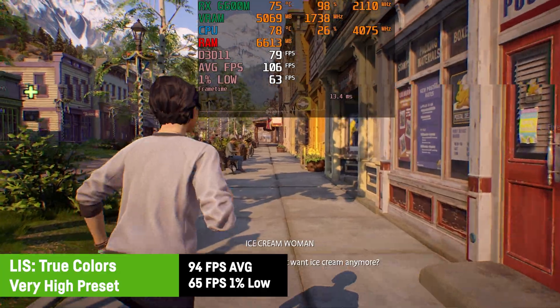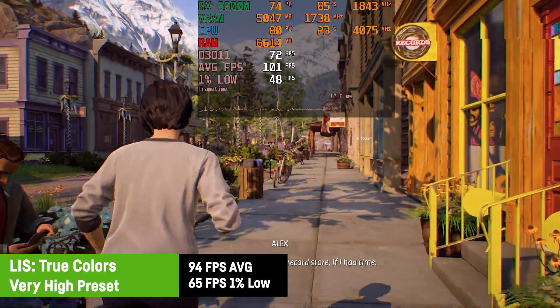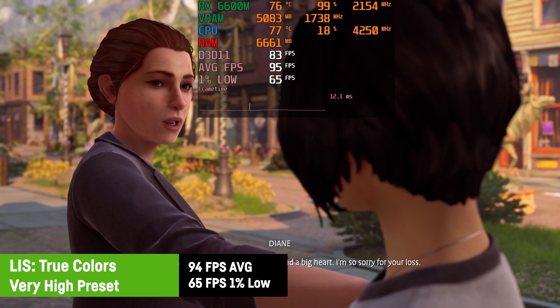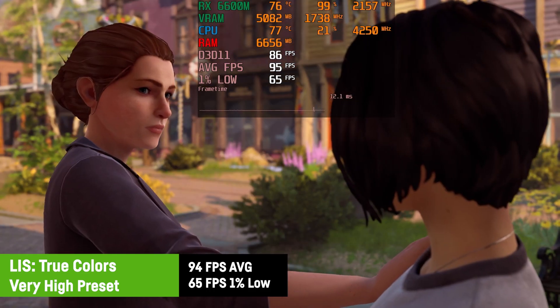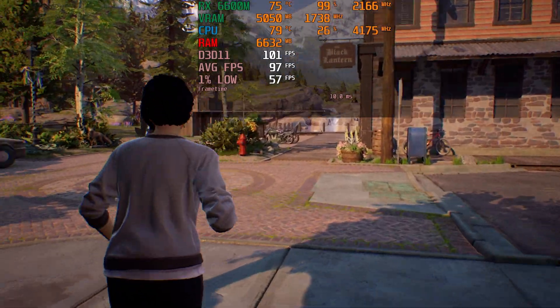To cover some indie games, I also tested Life is Strange: True Colors on the very high preset, resulting in a superb 94 FPS average with a 1% low of 65 FPS. You could probably choose the cinematic settings and cap it at 60, as you clearly don't need more than 60 FPS for that kind of game.